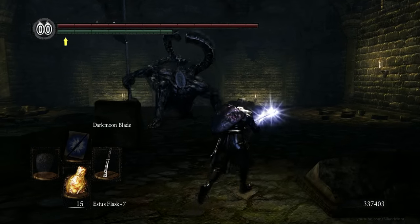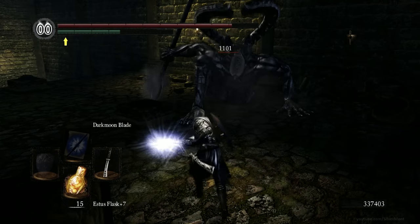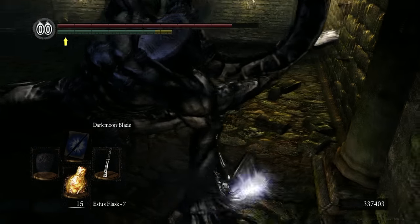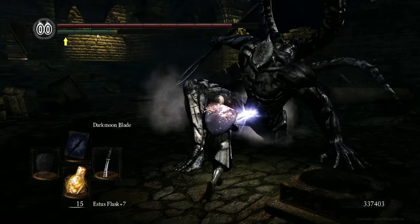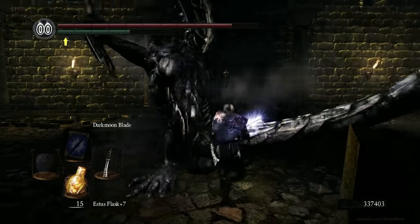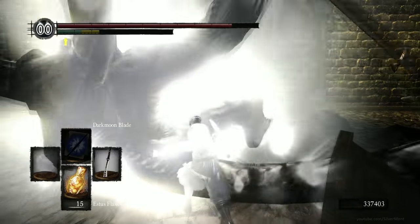Not every boss bleeds, but enough of them do to make it worthwhile. And even losing the bleed, it's still an insane weapon — the bleed is just a bonus. The only real weakness would be your lack of range, but that's not really an issue when you can just walk up to things and hug them whilst you poise-smash them into oblivion.